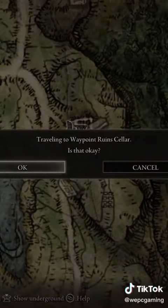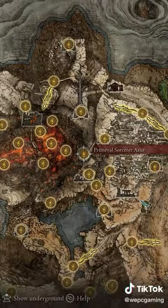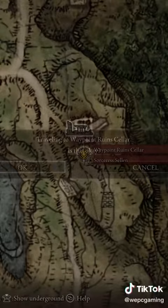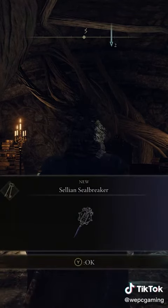Head to the Waypoint Ruined Cellar and talk to Selin. Exhaust her dialogue and then head over to Primeval Sorcerer Azur. Talk to him to receive the Comet Azur spell. Then head back to Selin at Waypoint Ruined Cellar. Select the 'Show Azur's Sorcery' option and exhaust her dialogue again to get the Selian Sealbreaker.